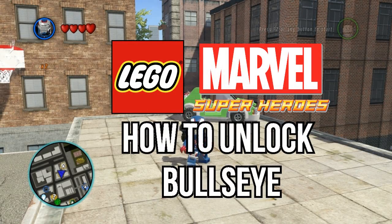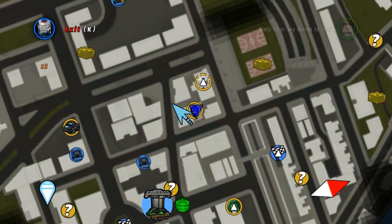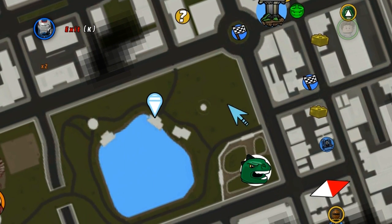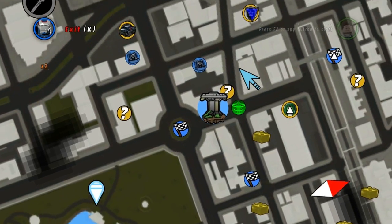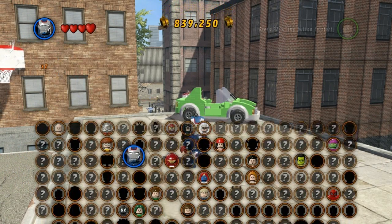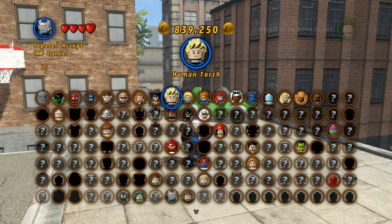Hey guys, welcome to a guide on how to unlock Bullseye. For this we will need Thor — you unlock Thor during the story. I'm not actually sure if this unlockable actually spawns unless you've got Thor, but anyway I know it works with Thor, so get Thor and basically come here.